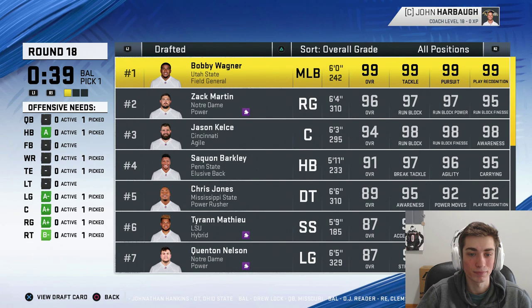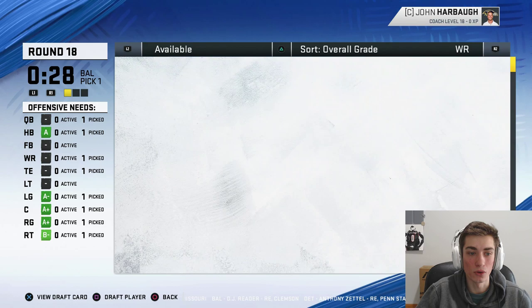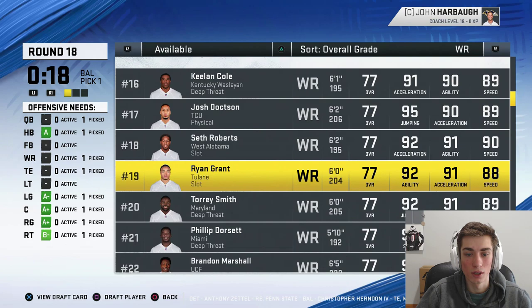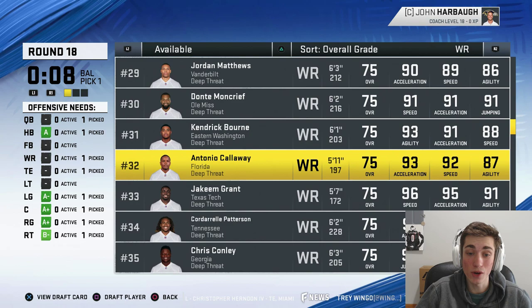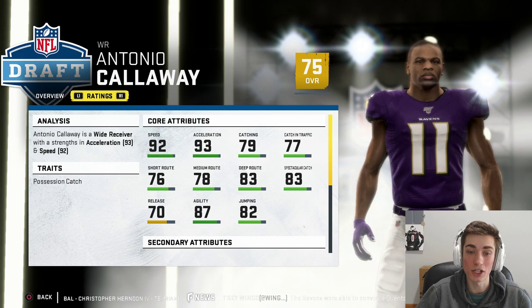I took Quincy Enunwa. Our defense is almost complete — might be time to take another receiver. Could go DeSean Jackson — he might be good for another year or two. Keelan Cole is here. Who is a high-potential guy? Antonio Calloway is going to fit the bill here — normal development, but he's young, has a lot of room to grow. Antonio Calloway is a very good fit for our team: great speed, good route running already, solid catching. We just got to develop him a little bit more — I don't think that's going to be all that hard.